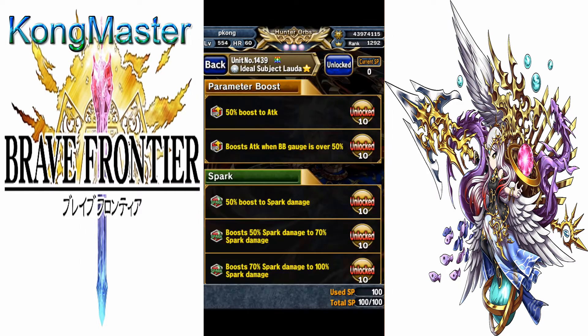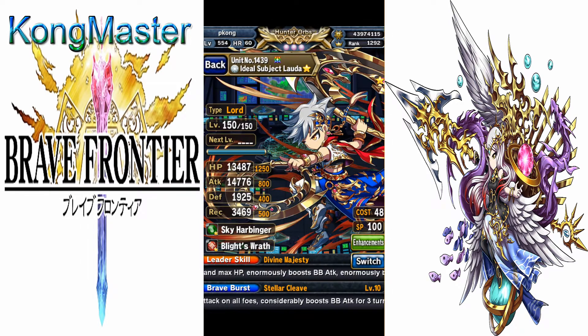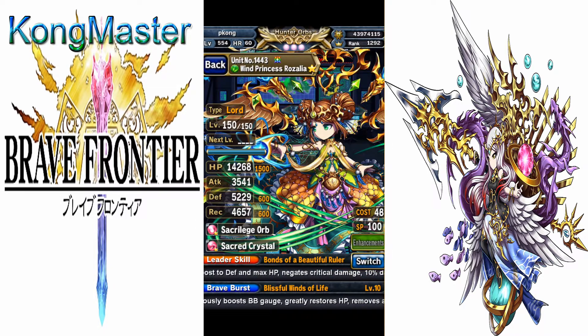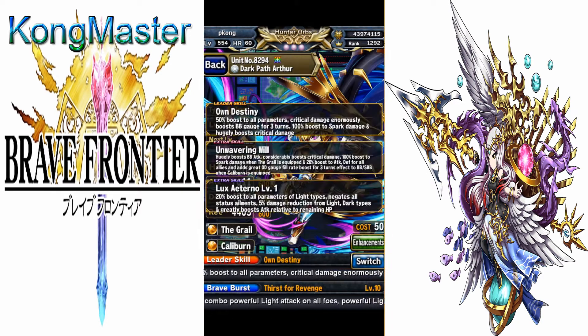Loida and Roselia. You can switch out Loida for a different nuker that gives you BB on spark — that's pretty much what Loida is here for: BB on spark.